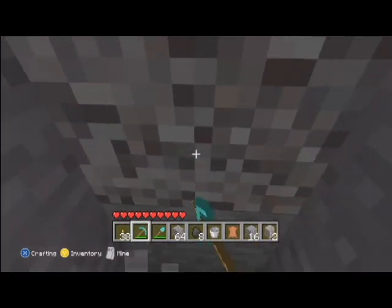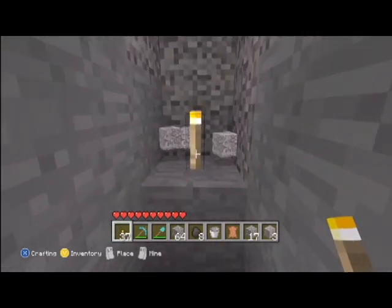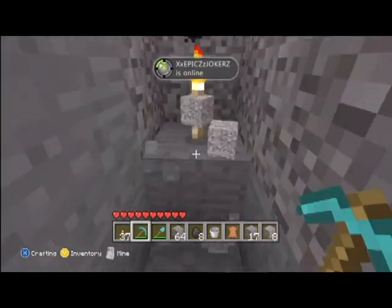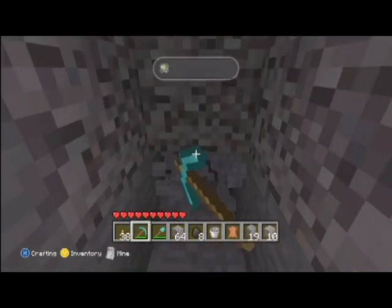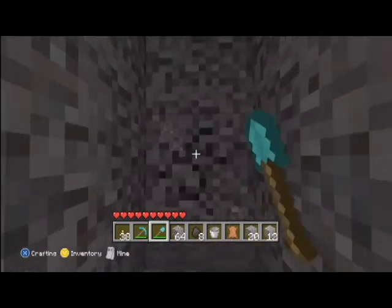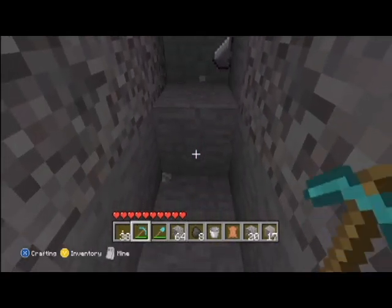If you guys don't know this trick with gravel — if you have a torch, you break the last block and put your torch under the gravel you just broke, it will get rid of all the gravel that's falling down. Really nice way to get rid of it. I honestly like using my shovel more, I think it's quicker. Finally, we're done with gravel.